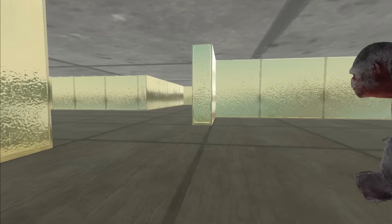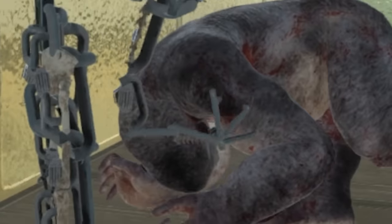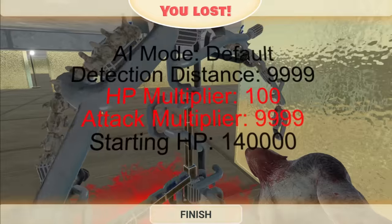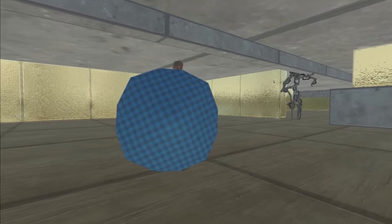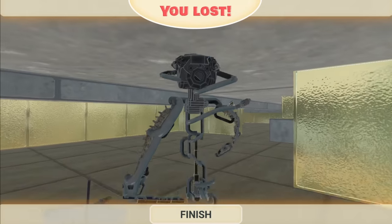Look at the state of that thing - that is disturbing and disgusting. Let's send in Goru to take down the monster. There it is - take it down Goru, you can do this! No - what, you died? Oh my goodness. I don't think we're gonna be able to kill this guy anytime soon. Oh no - coward! Of course he didn't stand a chance against the entity.